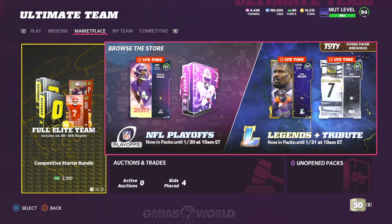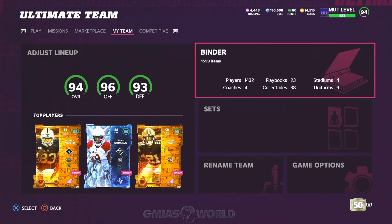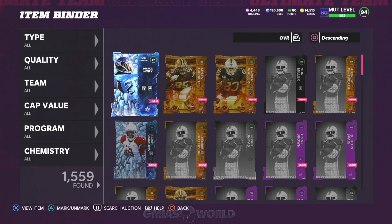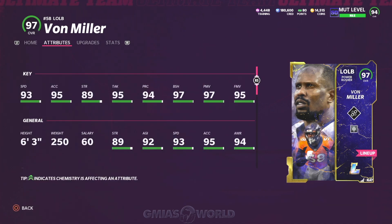What's going on everybody, welcome back to GMA's World. Right now we're going to be talking about this new Legend Von Miller. The dude is absolutely a beast. I invested in this card because right now he's probably one of the most well-balanced power rushers in the game. Other than the speed, everything else that comes with his card is pretty much ideal regardless of how you play - whether you send two, three, or six every play. Those three categories: block shed, power move, and finesse move, it doesn't really matter.